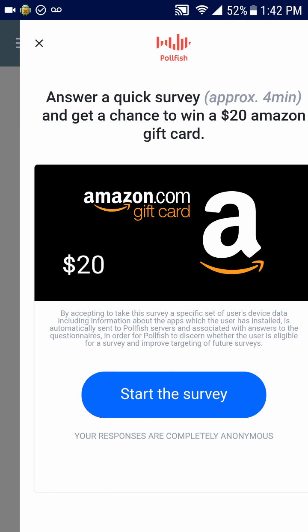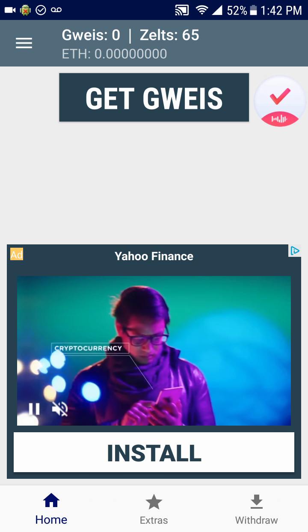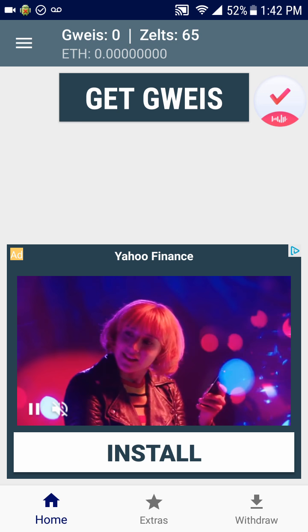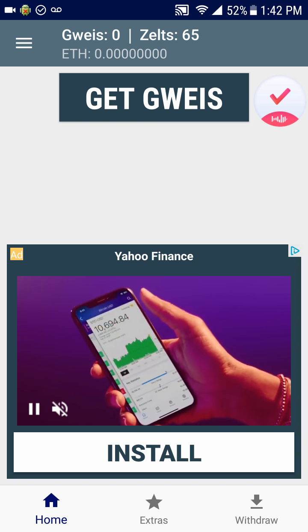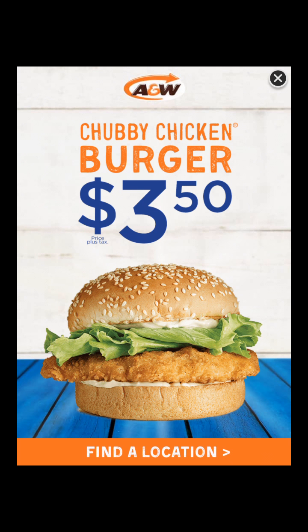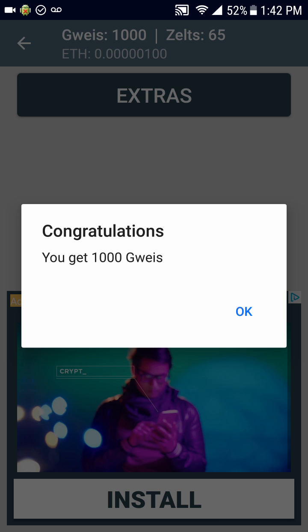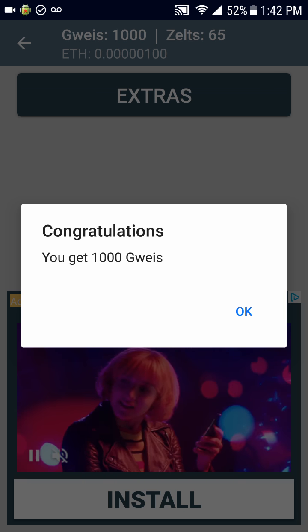They get paid through advertisements, which means you get paid. You'll see advertisements if you want to get to another page or do anything. Anyways, let's get some points here. Oh, look — another advertisement. Let's exit out of that. Awesome, I got 1,000 guise!